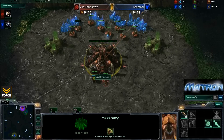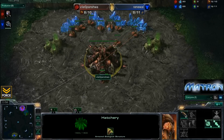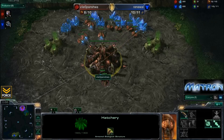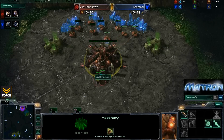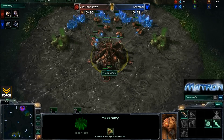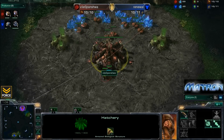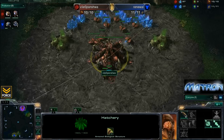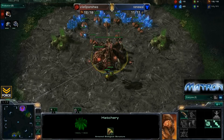He does things a little bit differently than most Zergs, where they like to get out early gas and get speed out early for their lings, just sort of control the middle of the field, make sure they're denying any scouting, and just so they can counter quickly. Spanisha instead forgoes the gas, goes for a fast expansion, and then drones up very hard behind mass queens and spinecrawlers.